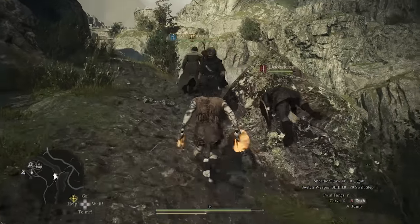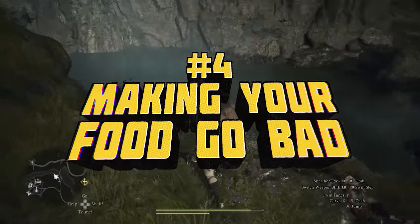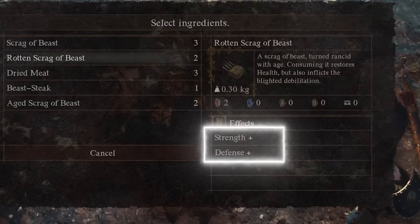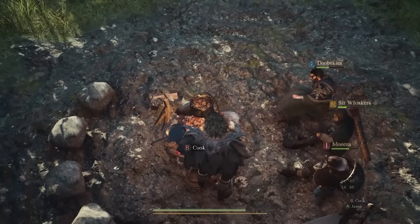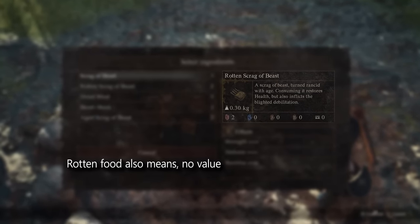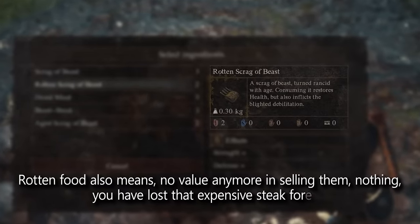Mistake number four is making your food go bad. Your food will get rotten if you don't use it in time, and rotten food can still be consumed, but the buffs are terrible and you get sick as well. So make sure to eat your food — even in battle to heal some HP — or cook it at campfires to get those buffs in time. Rotten food has no sell value either, so don't hoard your food; it will spoil.